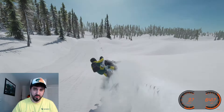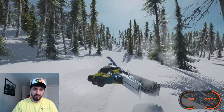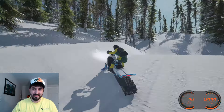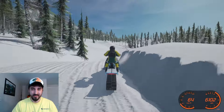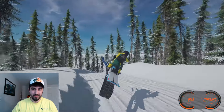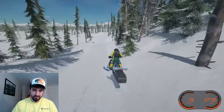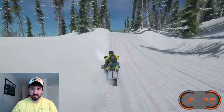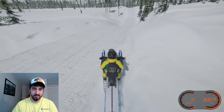Here's a trail! I've been meaning to find one of these. Immediately what I'm noticing is if you give it some throttle it slides around just like in real life — that is so cool! You kind of have to pepper the throttle to stay in a straight line, otherwise you're going to lose it. This is definitely new — trails were not in this game before. Very cool, though it takes some getting used to for sure.